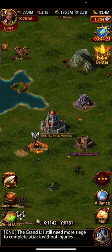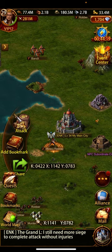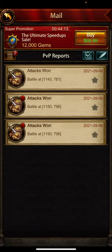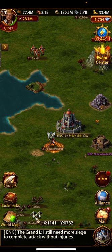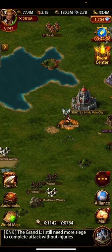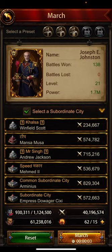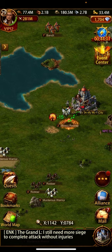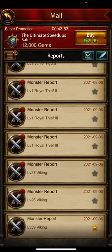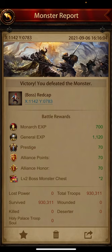The second way to gain XP is by attacking monsters. They give you XP. I have a couple of reports I can show you. I'll attack on this one and show you quickly. Now the old reports appeared, and you can see both monarch experience and general experience will be increased.